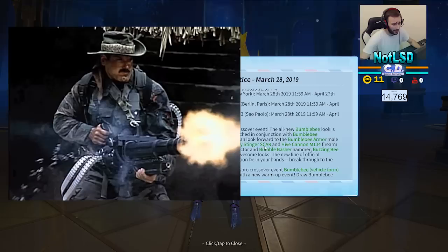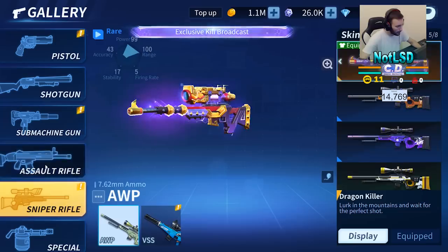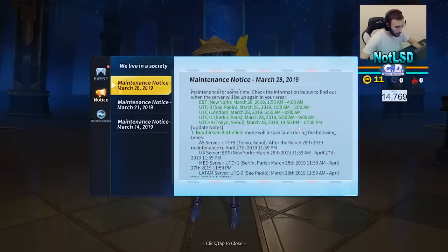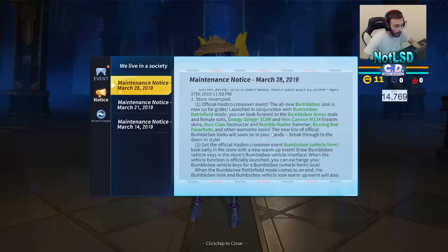And hive cannon, M134 — wait, what? Firearm skins. M134, what's that? Is that the new weapon? Basklow destructor and bumble basher hammer — I told you the hammer is coming, so here it is boys, you got it. Buzzing bee parachutes and other awesome looks. The new line of official Bumblebee looks will soon be in your hands.